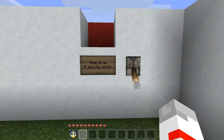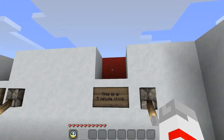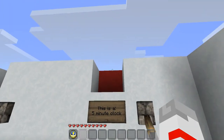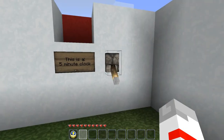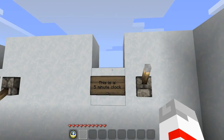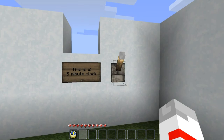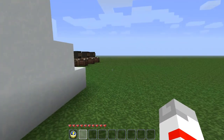Now this is a five-minute clock. It doesn't use redstone torches to power itself; instead it takes advantage of the despawn time of a dropped item, water streams, and dispensers. If I flip this switch it will go down, then in five minutes pop back up and go back down, repeating indefinitely. I'll just shut it off because no one wants to sit here for five minutes.